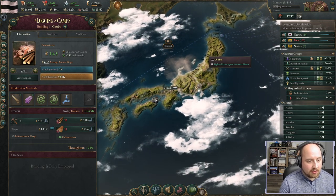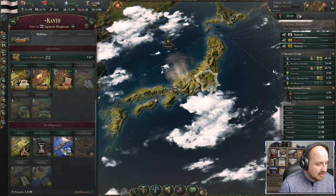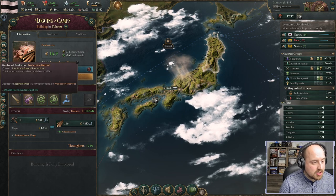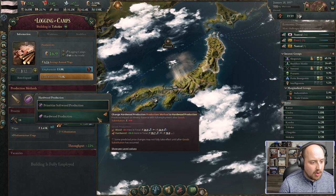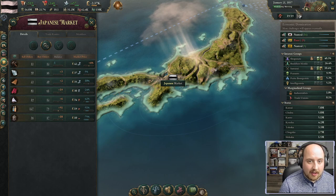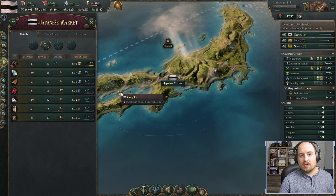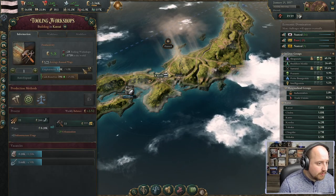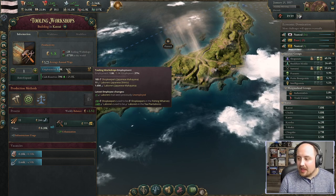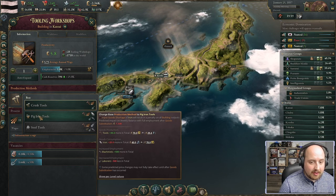Each week the factory hires more people to produce more tools, bringing sell orders in line with buy orders. Moving to the next logging camp province, we'll switch them to sawmills as well. Going back to the market, the buy orders are massive again. We need employment to keep increasing here — lots of vacancies at the moment. The key is to keep expanding so the production ramps up.